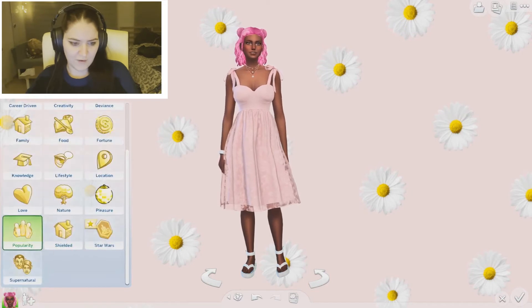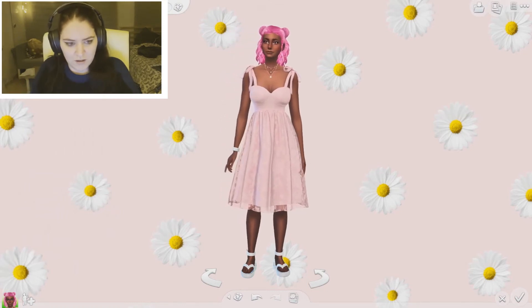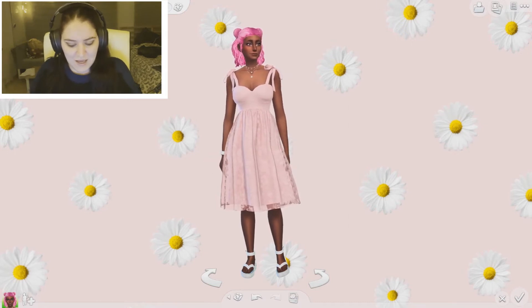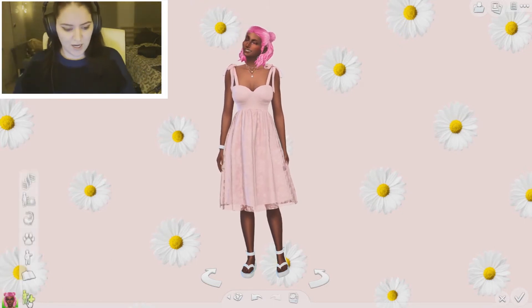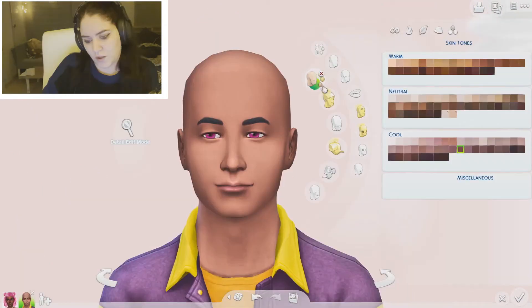She wants to become everyone's friend and she is going to be named Strawberry — because Milk is a really famous brand here where I live, so we'll go with that. Now let's create another sim. Okay, this one I'm going to go for more of a boy look.